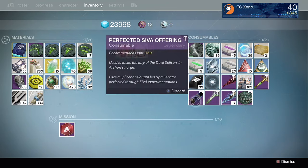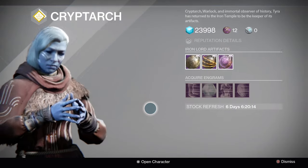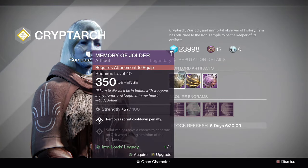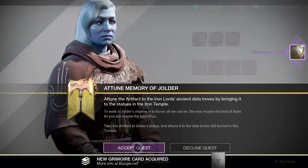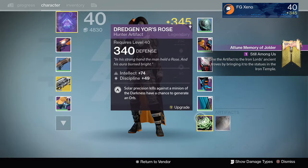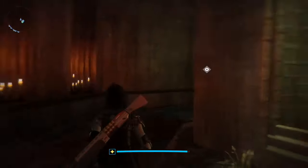So once you guys have completed the quest, you will head over to Felwinter's Peak and head over to the Cryptarch. She will give you an option to select out of the 3 artifacts. Once you select one of those 3 — I picked the Memory of Yelder — you will go behind her and you'll see an icon pop up. Head over and attune your artifact on its respective statue. After that, you're done. You equip it and you automatically get the ability.